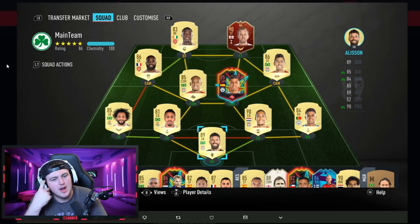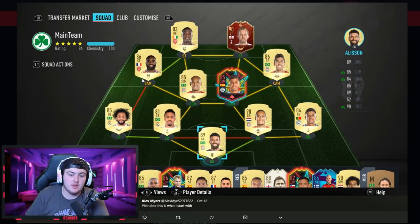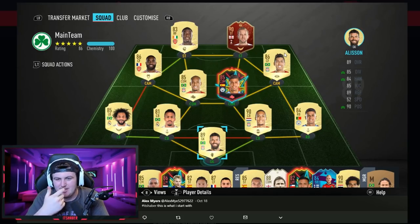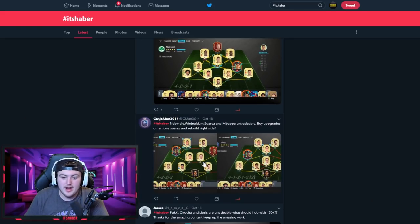I'd personally sell Pepe and put Lacazette up as striker, then go with Firmino at CAM — wait, you've already got Firmino right there, I'm an idiot. Scratch that idea then. Maybe get Ferland Mendes instead of Marcelo, but apart from that I wouldn't change much at all.